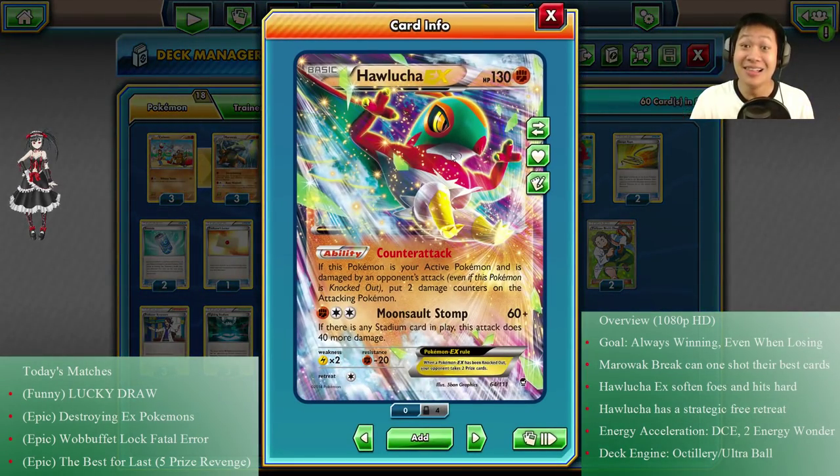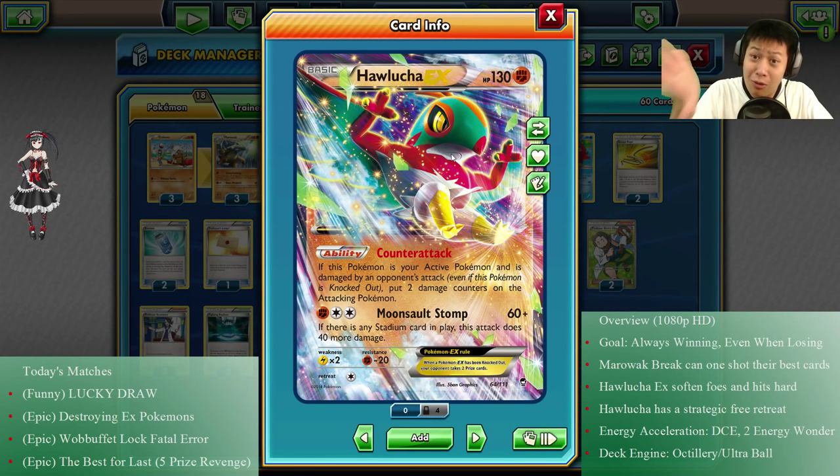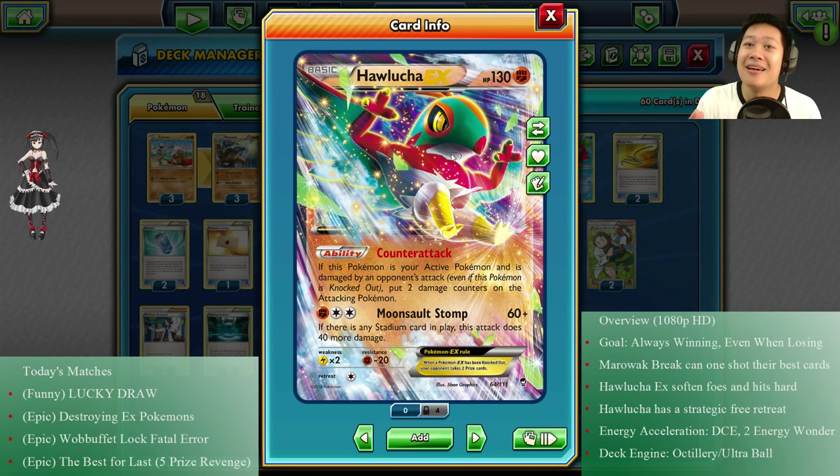We have Hawlucha EX, and right away you're looking at his hit points — 130? That's right. Two prize cards if taken out, which just makes Marowak stronger. And it has Counter Attack, so when it comes out and you hit it, it's usually going to slap you back for 20 damage. Those 20 damage add up and make it very easy for Marowak BREAK to finish the job.